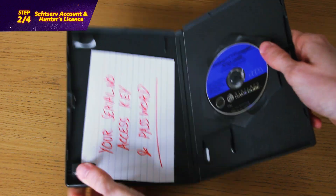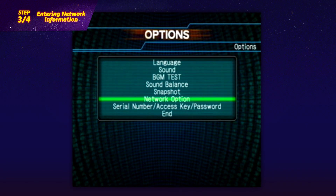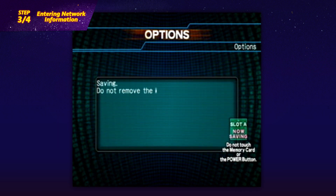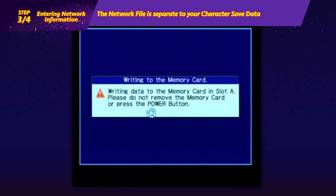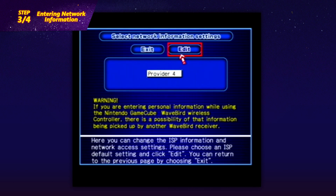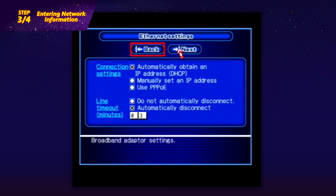Once you've created these numbers, make a note of them and keep them alongside your copy of PSO. Step 3: entering network information. From the PSO title screen, go to Options, then Network Options, and select Provider Options to edit the connection settings. If this is your first time connecting, you'll need to save a network file to your memory card and load it. Following this, open the network setup page. By selecting Edit, you can change the name of your provider, but that's optional and won't affect your connection.